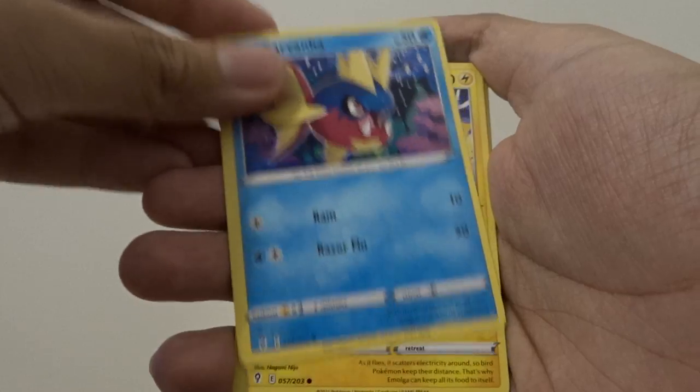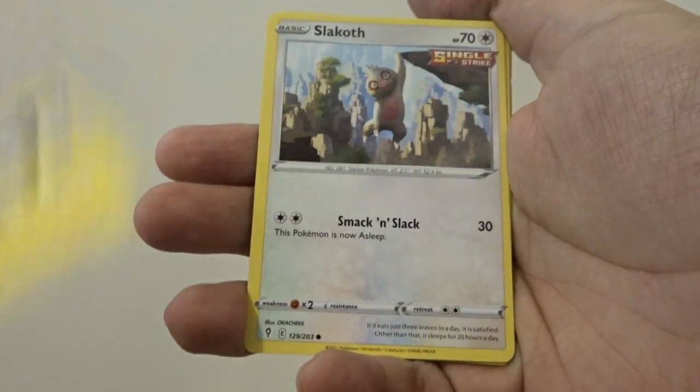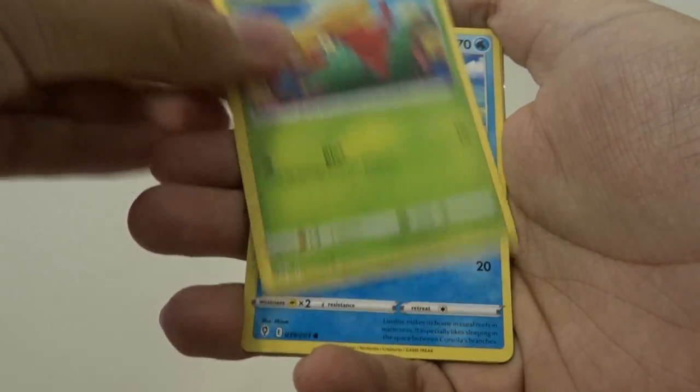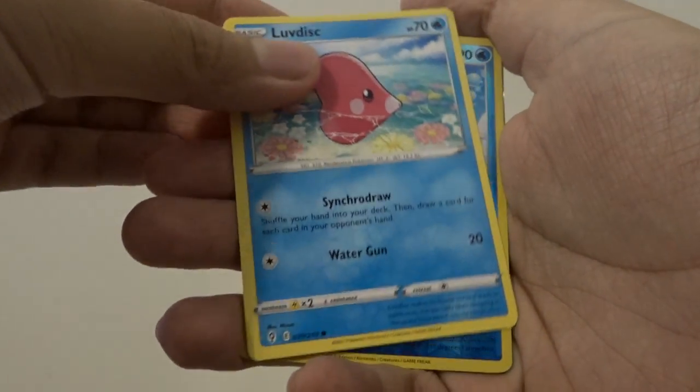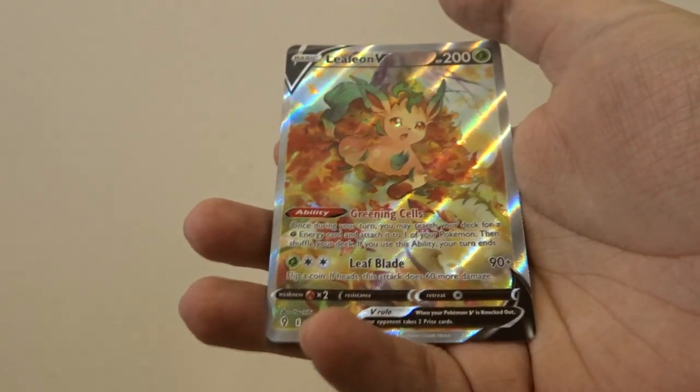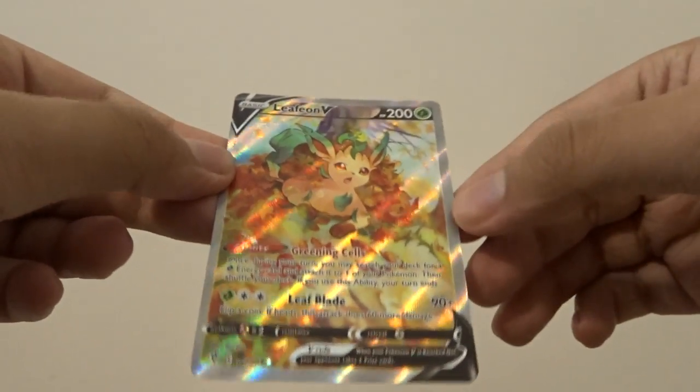Galarian Darumaka, Emolga, Slakoth, Gossifleur, Luvdisc — a reverse holo — and our rare is... oh my god, we got an Alt Art!